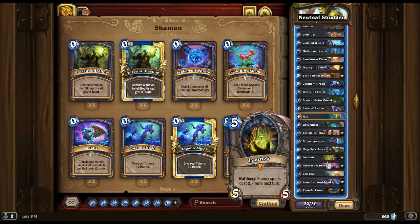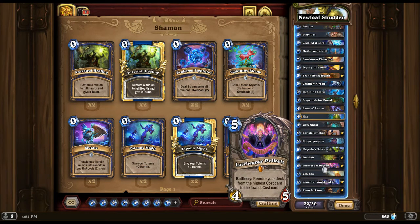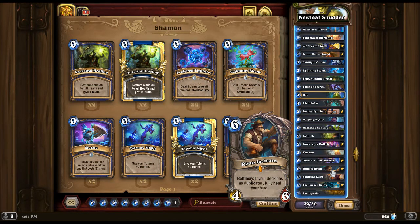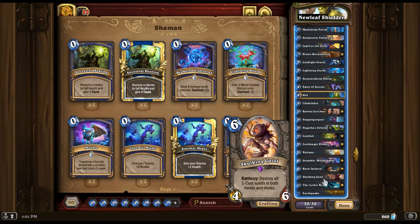Loatheb, Polkelt to get us to our Shudder and Reno faster. Volcano, Grumble, Reno. Skulking Geist to take care of Raza Priest, and also takes care of Mages that use that Freezing Spell, as well as Jade Druids — it'll destroy the Jade Idols.